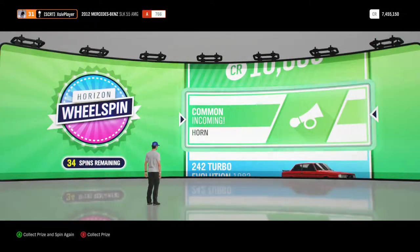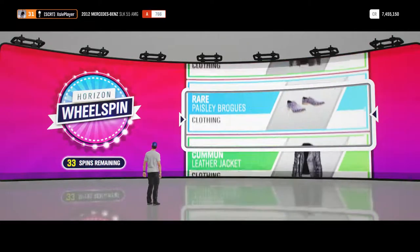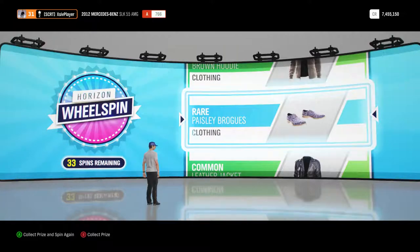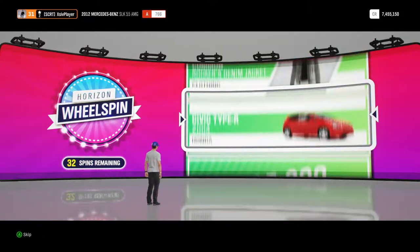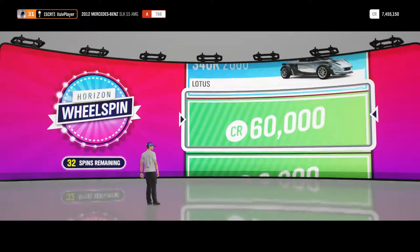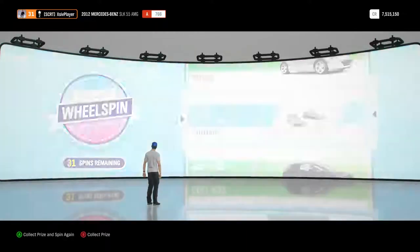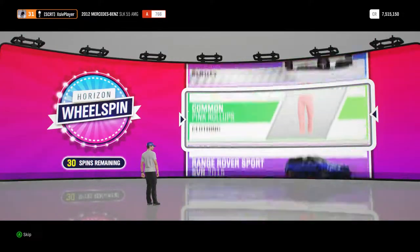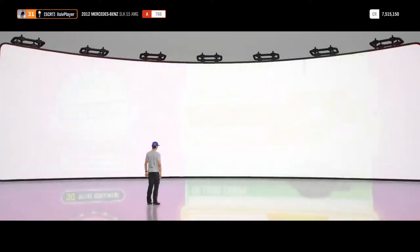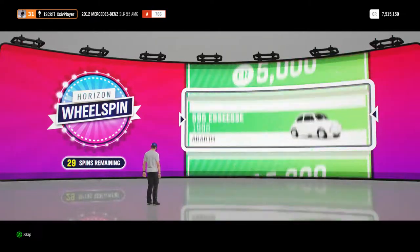Next up, we've got the common incoming horn, again one that we probably wouldn't use. Next up, we've got the rare Paisley Brogue, there's some old shoes. Next up, we've got 60,000 credits there, very nice indeed, all helps the credit balance grow of course. And some red disco canvas shoes, we'll never use them. Legendary Halo Warthog Horn, very nice, again one for the collection, whether we would use it or not I'm not sure.